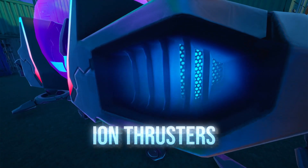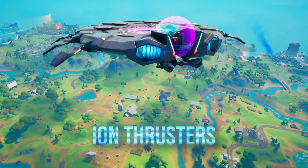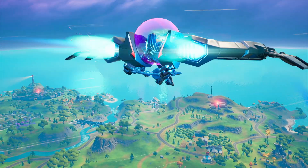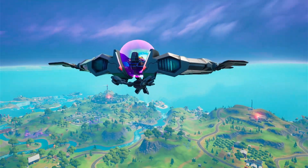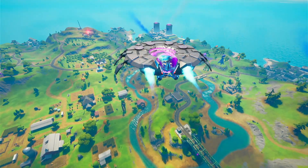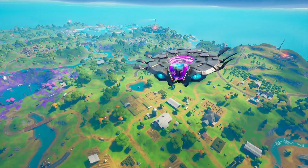The first ability that the UFO has is its thrusters. The thrusters have three activations that stack — you can use each boost right after one another. But if you do not have any left, there is a short cooldown for each one. This is obviously the most useful ability for when you need to rotate, get out of storm, get out of a gunfight, or to avoid the railgun. Just use this ability to your advantage — it's very helpful.